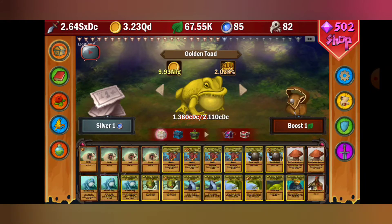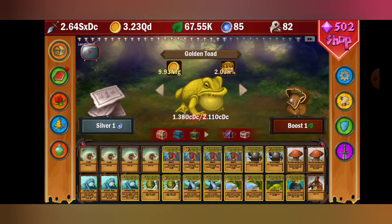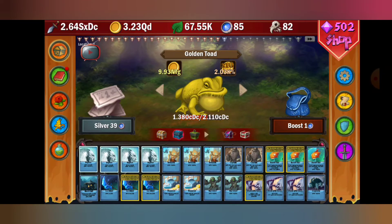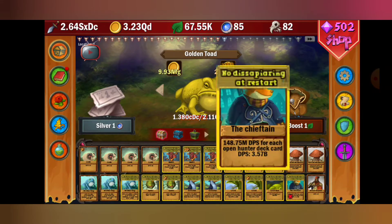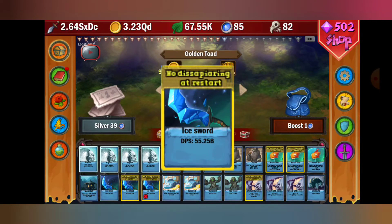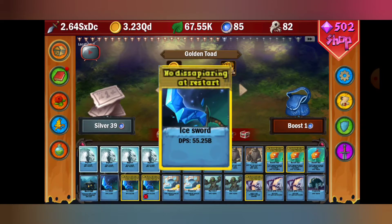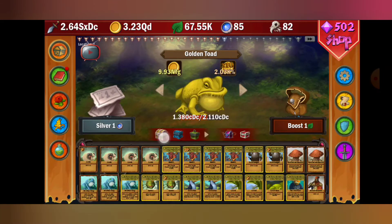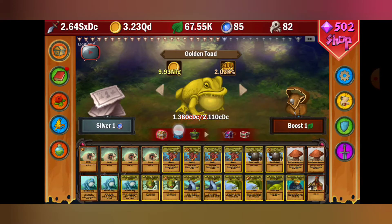If you're wanting to pick up this game, as I said in the first video, I suggest getting the Chieftain as your first silver and gold card. As you're grinding up in the blue area, the very first card you want to get to silver is the Bandit Fish. The Chieftain is going to be your main damage source, and the ice sword is not as good as the gold Chieftain. The only time the ice sword is better is once you get it to gold - as you can see, 55 billion versus 3.57 billion, so it's really not that much higher even at gold.